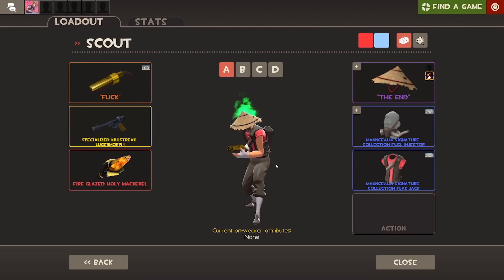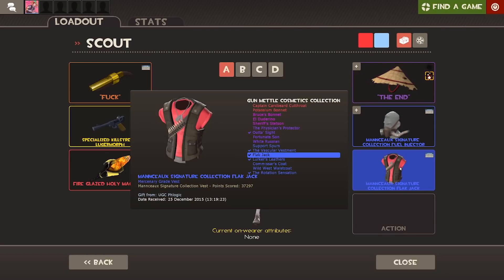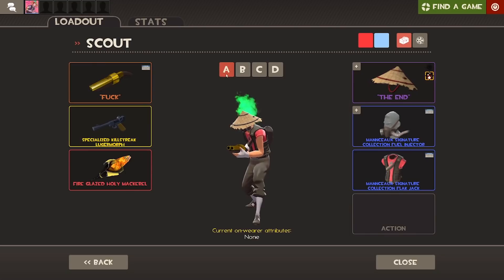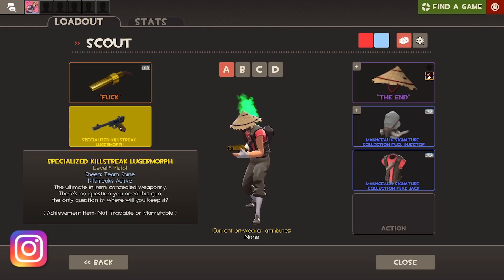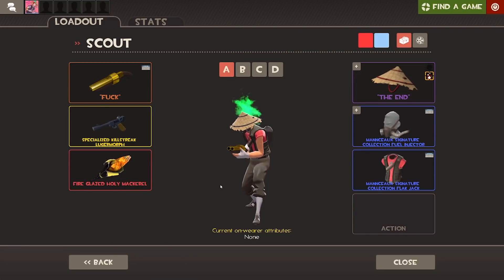Starting off with Scout, we have the iconic Spiky Mikey loadout. We have the Scorching Flames Hong Kong Cone, we have the mask, the flak jack, and then just the pretty basic Scout loadout. So the Australian Scattergun, the Lugermorph or just a regular pistol, and my Fireglaze Holy Mackerel. We've seen this one before — it's in pretty much every single one of my videos, so I'm not going to spend too long here.